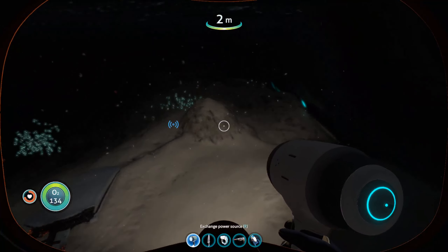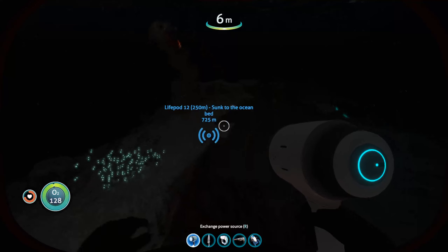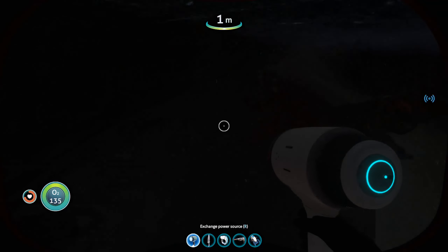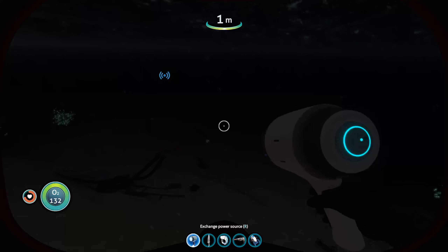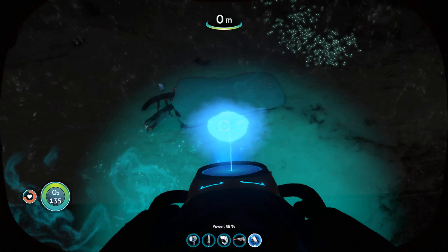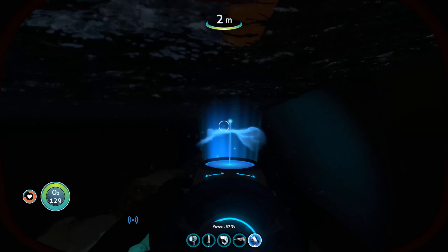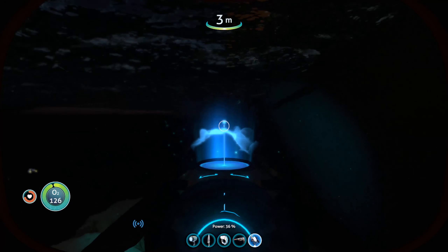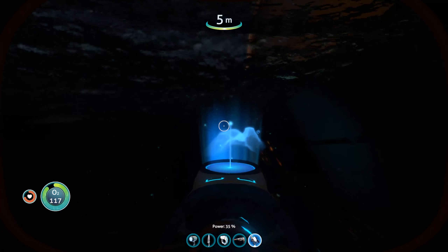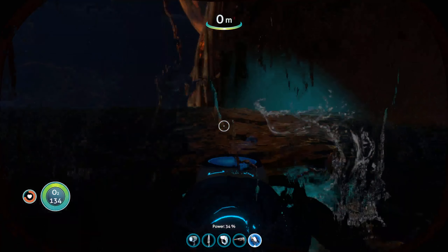Exchange power source? Shit, I don't have a battery. That's a sand shark right there. Oh boy, is there any place where I can hide? It's the Seaglide. I guess in a scenario such as this, head for the nearest land, which in this case would be right here, this area.